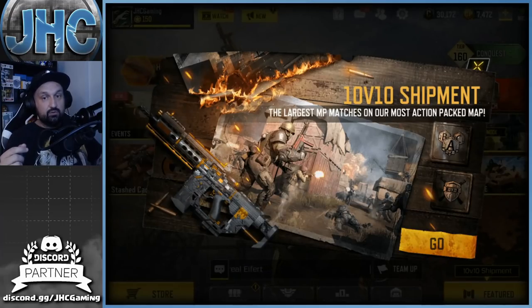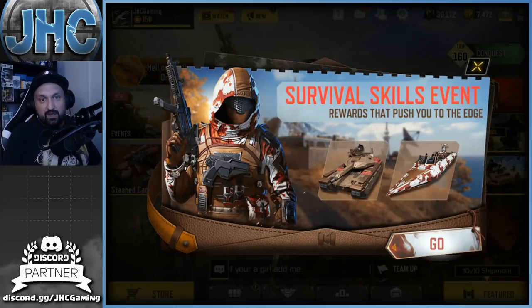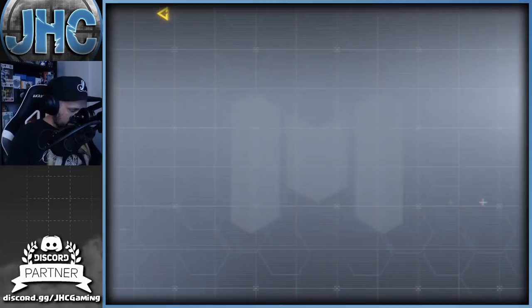This is gonna be epic, need to take advantage of that this weekend — gonna be grinding a lot. They say check out the new areas on battle royale, but I think that's been here from the last update. Survival skills event — we got a new Merc 5, a boat, a tank. That soldier is looking really good right now, cannot wait to check it out. Let's check out the events real quick.